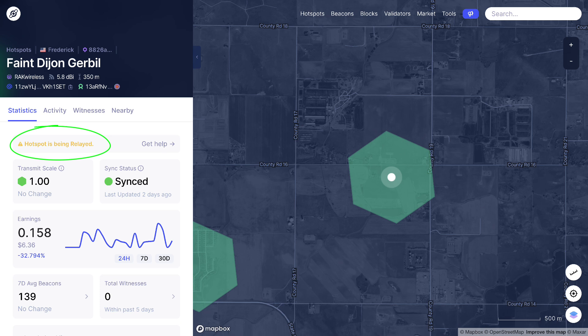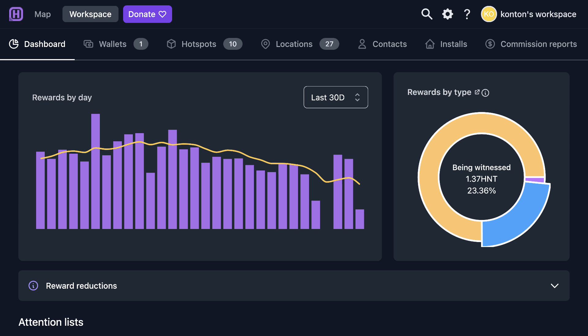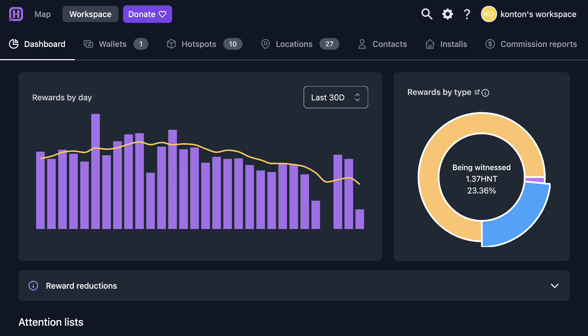And if this is true, it's going to show your witnesses at zero, because your Hotspot will not beacon, and you will not be able to get any witnesses. Generally speaking, somewhere between 10% to 50% of your rewards come from being witnessed — in other words, somebody seeing your beacon. So that means you don't want your Hotspot to be relayed.